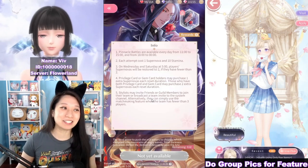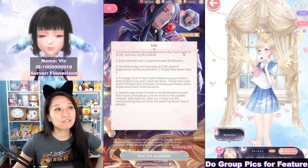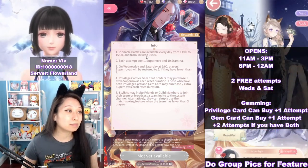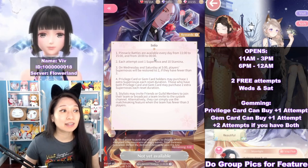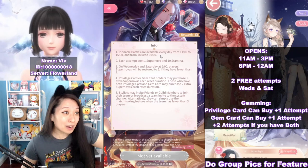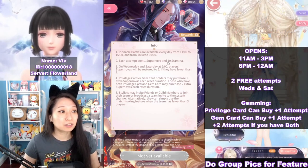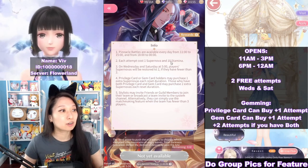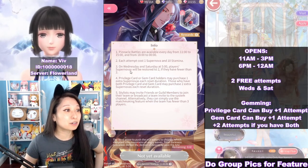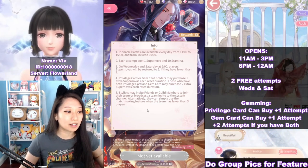Let's look at the TLDR instructions. Pinnacle Battles are available every day from 11 a.m. to 3 p.m. and 6 p.m. to 12 midnight. This overlaps with stamina time a lot, so come back during stamina time and do it then. Each attempt costs 1 supernova and 10 stamina. On Wednesday and Saturday, supernova will be restored by 2 if players have fewer than 2.